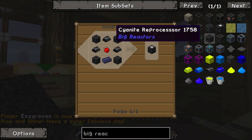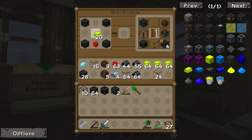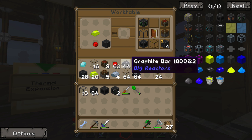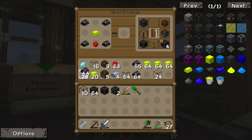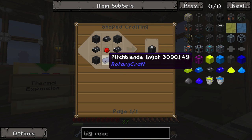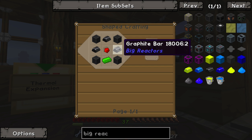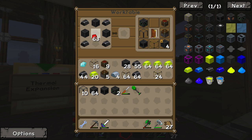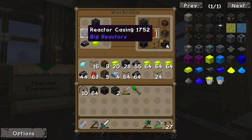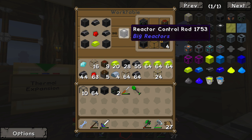Reactor control rods — we're going to need five of these. I'm going to need a redstone and yellorium. That must be backwards. What in the world — I just got a weird look from Zelda because I didn't know what I was doing. Reactor casing, graphite bar — oh, these are just backwards. One little thing makes all the difference.